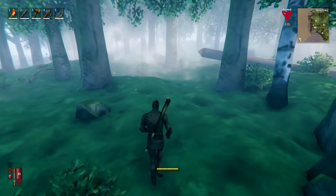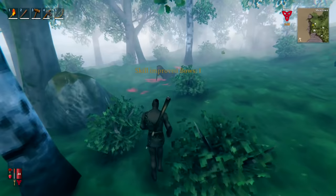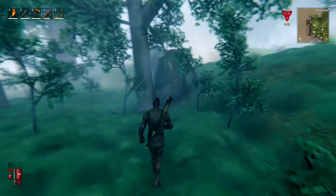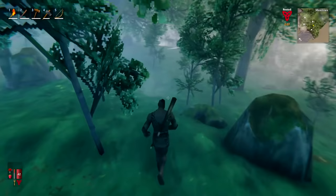My strategy for playing this game early on is to rush killing Eikthyr, as he is a really easy boss but killing him unlocks some really useful things. We've got a deer right there — with our bow, one shot kills it. It's a lot easier to kill them this way, and you can kill more than one at a time. We got lucky and got a deer trophy — now we only need one more.